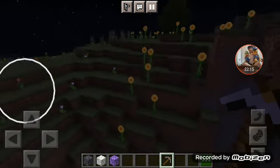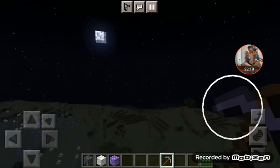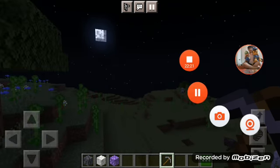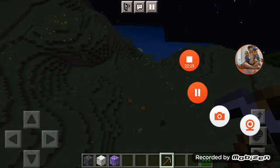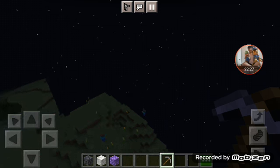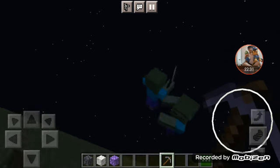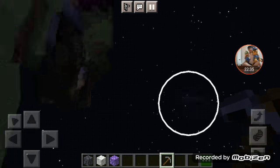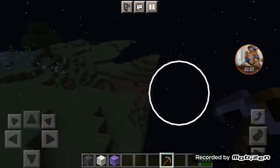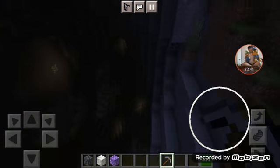Now let's explore the mountain sides — find pumpkins, creepers, and spiders. Looks like I'm going to a mountain already. Wait — I see a cave opening. Oh my god, is this the same cave again?